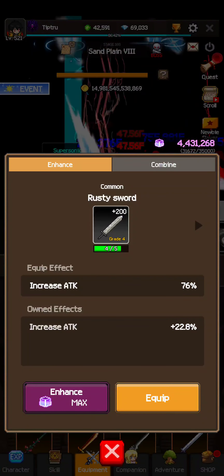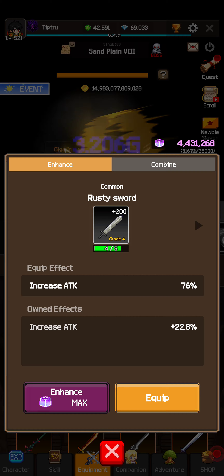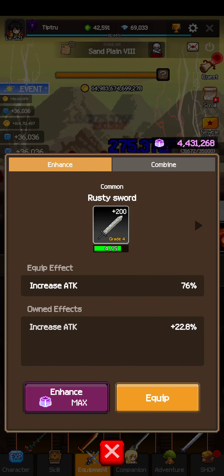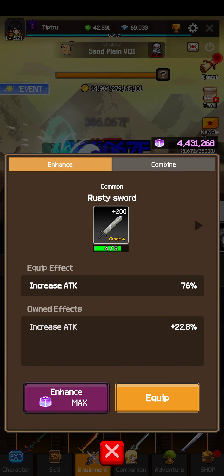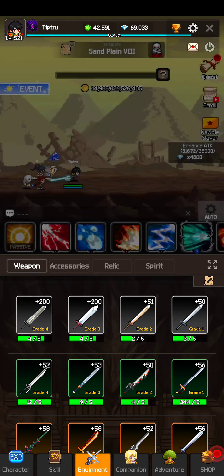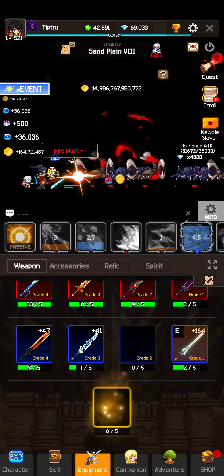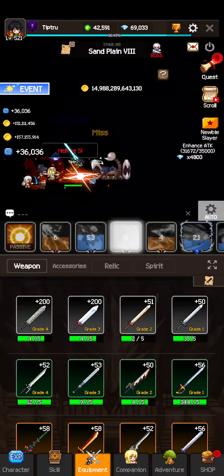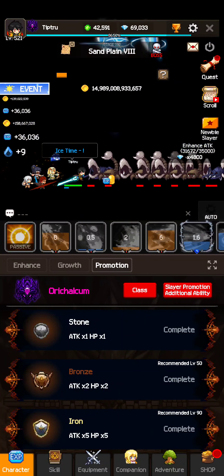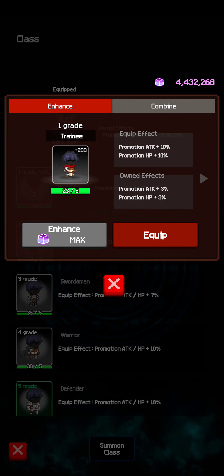On weapons, accessories, and class, there's a thing called owned effects — you don't have to have the item equipped to get these bonuses. So it's a good idea to upgrade them all. The max level looks like 200. I've seen someone with the mythic grade one at max 200 too, so it looks like it's max 200 for all of them: weapons, accessories, character promotion, and class.